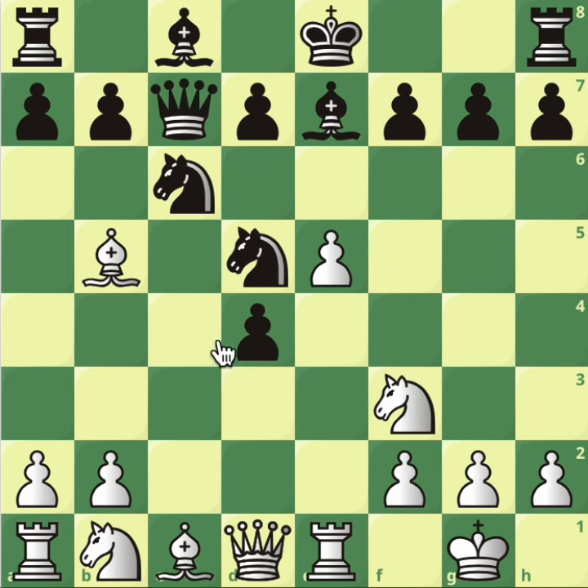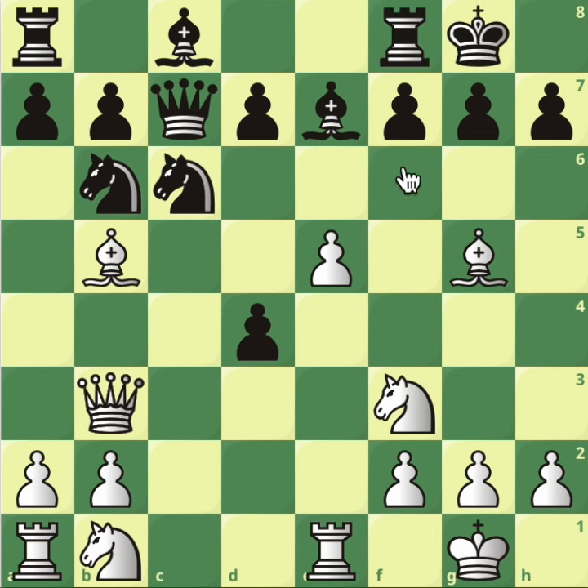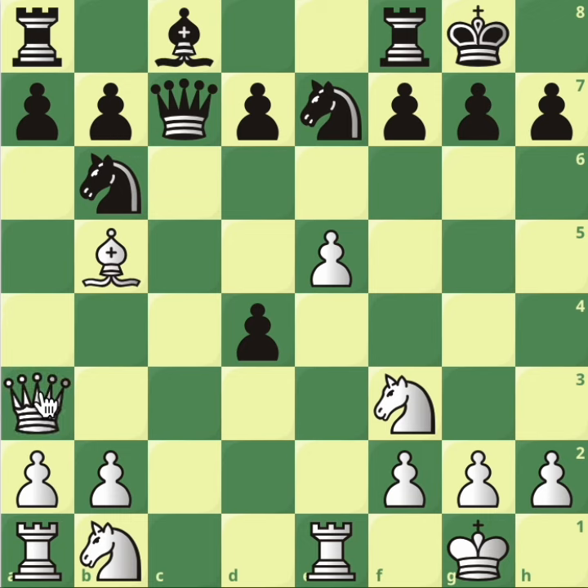Looking at d5 — either way white is so much better after queen e3. It's impossible to defend the knight, so it will have to move. The magnetic move will be knight to b6. Knight b4 you can just kick away — no point. Now very quietly bishop to g5 develops and also stops black from castling. If black does castle, you take the bishop; the only way to take back is with the knight.